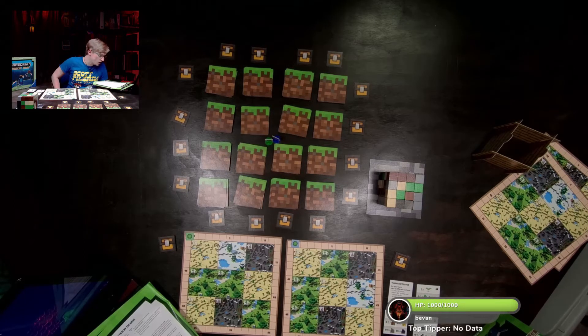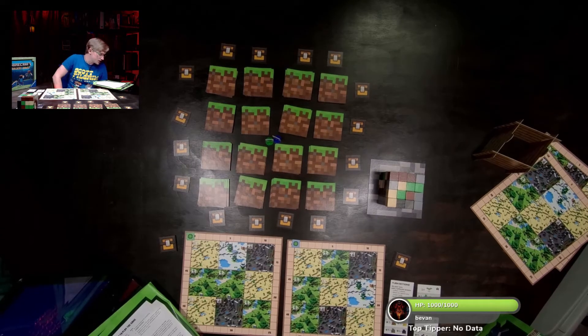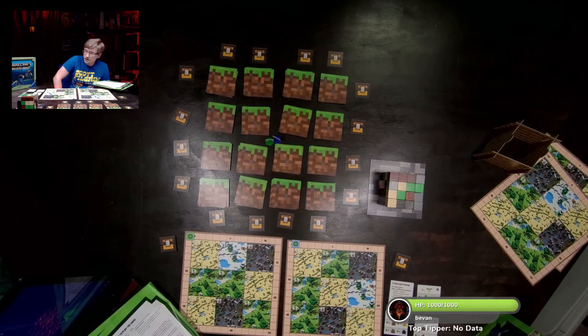During the game there are three scoring rounds. The player with the most experience points after the third scoring round is the winner. The list of actions: collect blocks — take two blocks from the big cube.